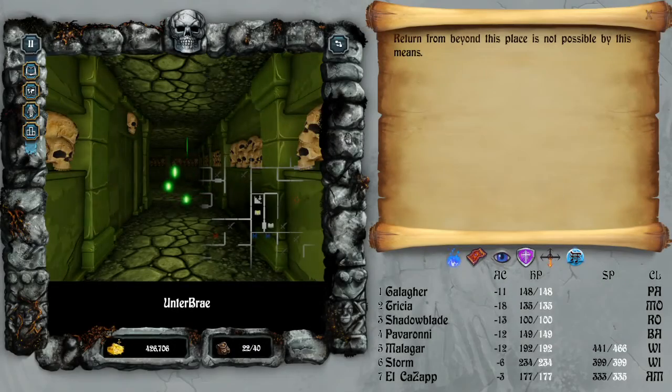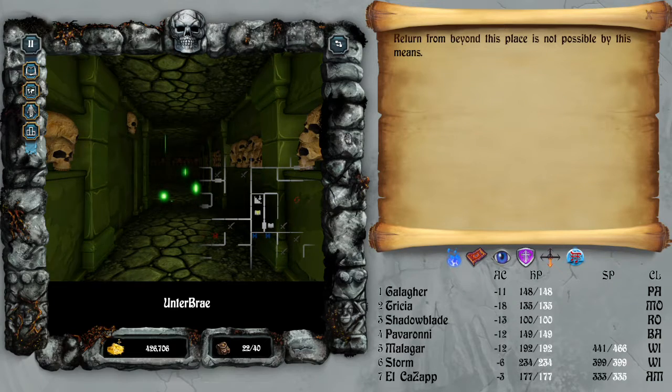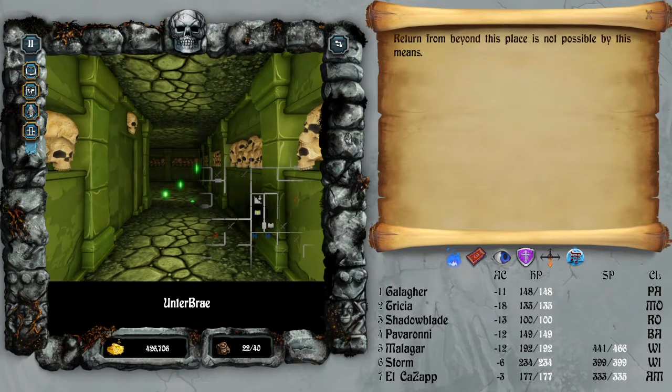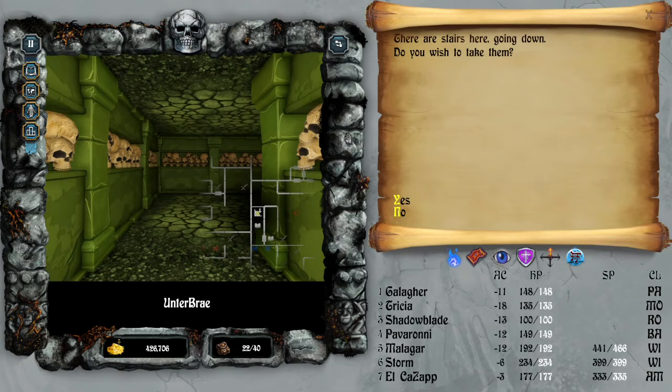Hello and welcome to Let's Explore Bard's Tale 3, and this will be part 4. In the last episode we went through onto level 2 and reached the staircase. A very simple riddle was blocking our passage, but we solved the riddle. There's still an indication that this could be a one-way staircase — 'a turn from beyond this place is not possible by this means.' Let's proceed.